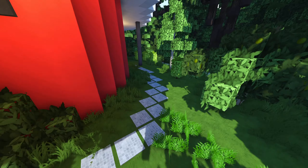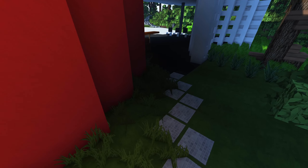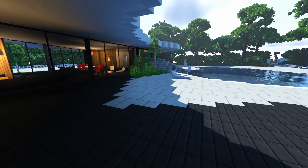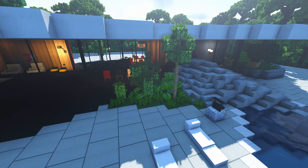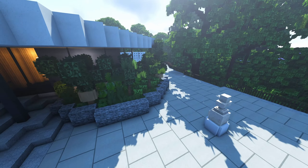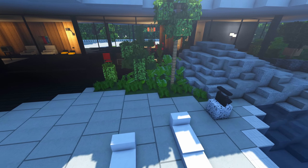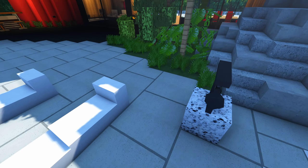So anyway, this is the path that leads back over here. Well, where is the front door? Is that the front door? I'm not sure. Where's the front door? That's the back — where's the front door? Am I dumb?